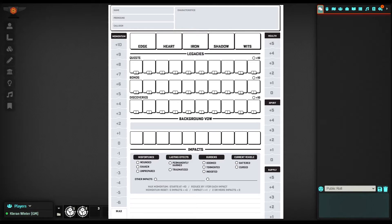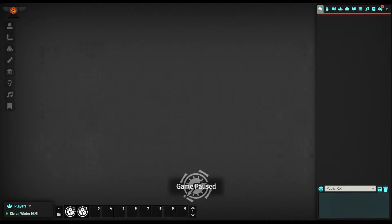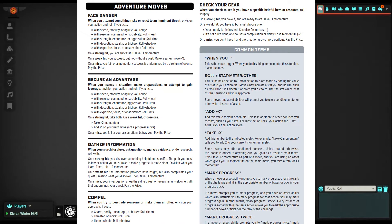When a situation arises, the character will envision the fiction and determine what move they want to use to resolve the situation. A move is a predefined action, and there are many different moves for many different situations. Moves vary on the situation — such as a progress move to gain XP, a move to swear a bond, combat, or adventure. There are moves that fit all of these different types of scenarios.